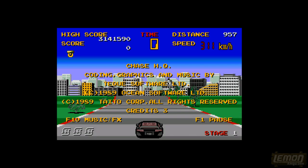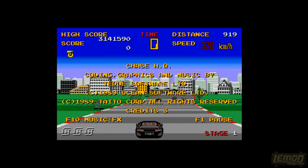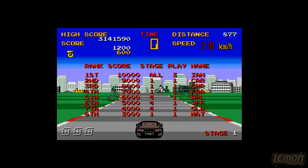Hi there, welcome to another Lemon Amiga play guide and review. This time we'll be checking out Chase HQ, developed by Tech Software and published by Ocean in time for Christmas 1989.